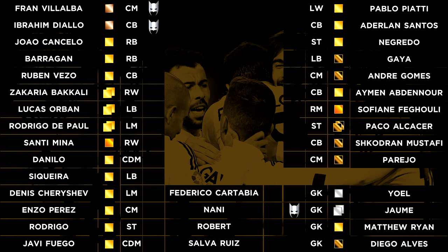It's Tabia, Nani, Robert and Salva Ruiz that you can see in the middle column. Three of them are not very good and very cheap, fortunately. The other one is Nani, a very good card, but as of making this episode he goes for 17,000 coins on PlayStation. His price is going down, so we'll hopefully be buying him in the future.